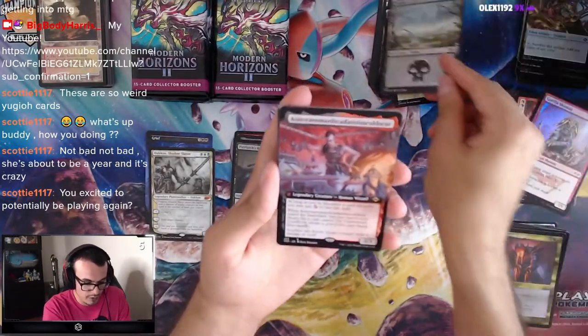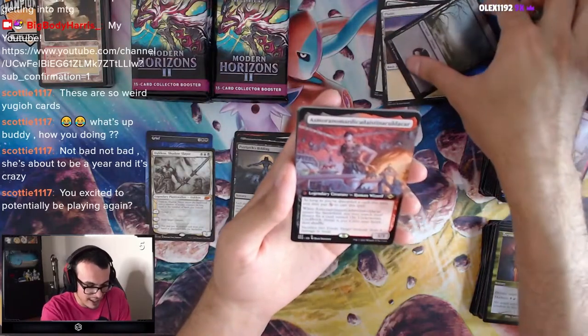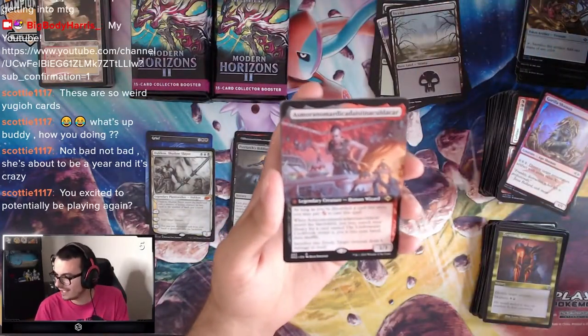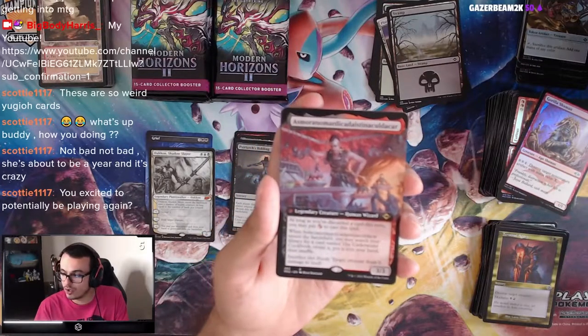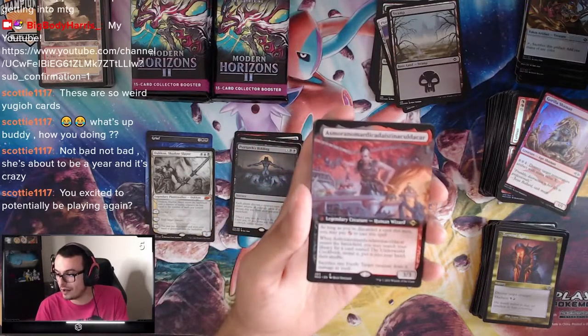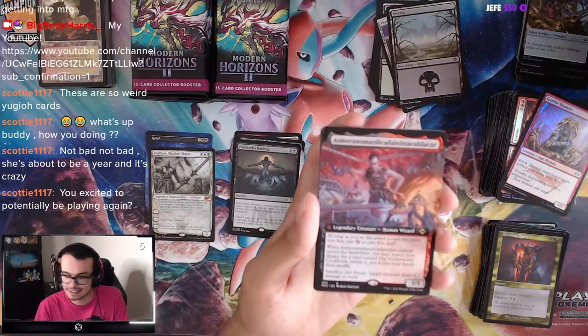Etched Foil Swamp. Asmora Nomardecastic Cool — that's it, that's how you say it. Or if you're playing this as your general, you just say 'my commander.' That's it.